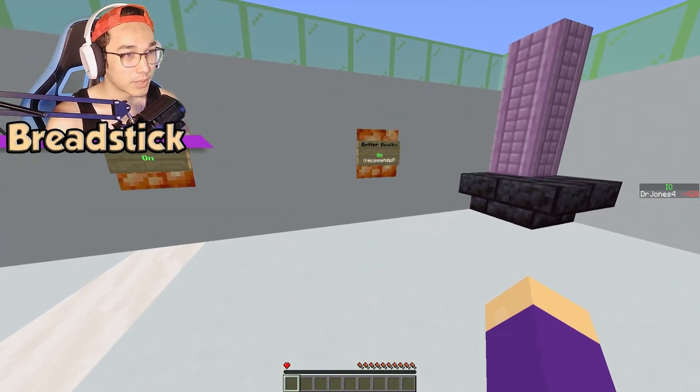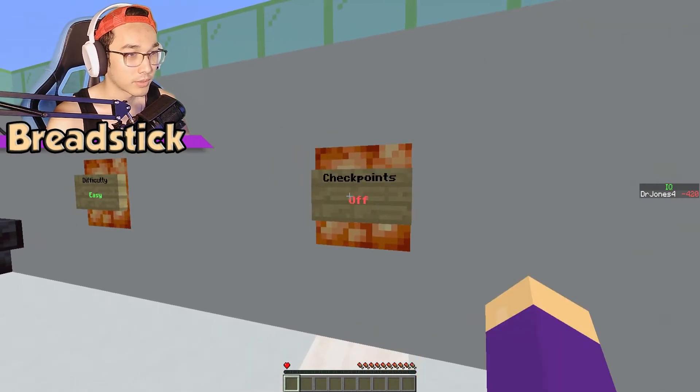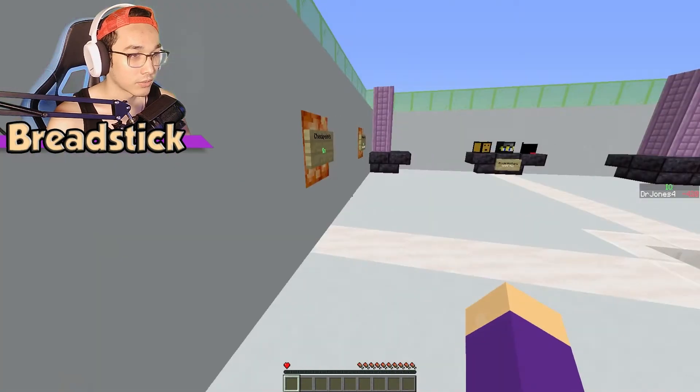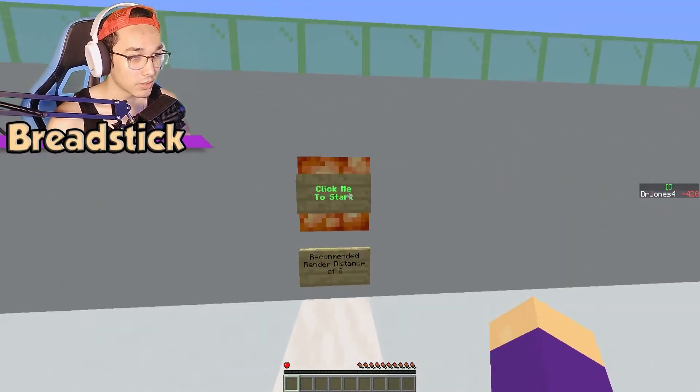So we have better deaths on, checkpoints on. Recommend is on. There's only easy difficulty, so whatever. Let's just click this to get started.